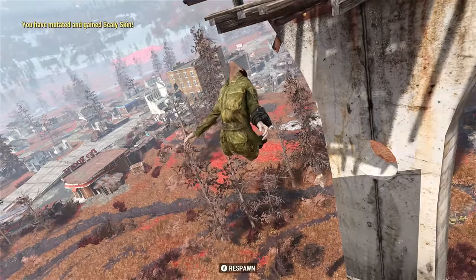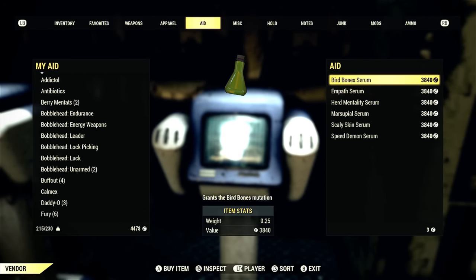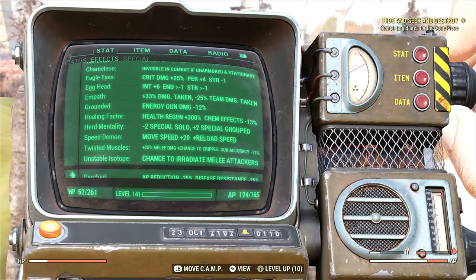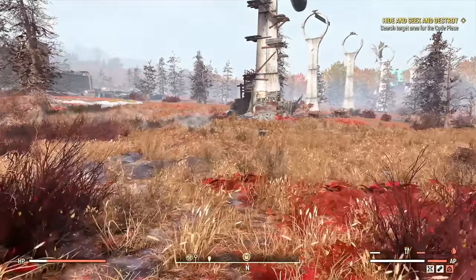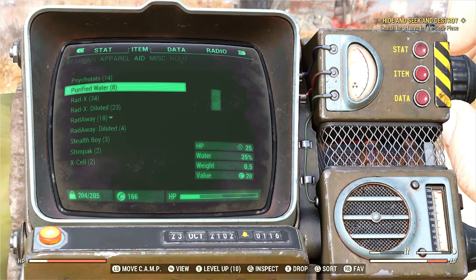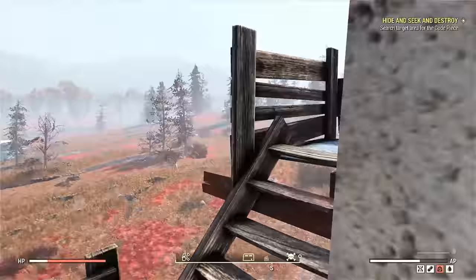I'm going to show you two ways to get mutations. The first is the natural way — as you can see, I have Bird Bones, which is why I floated to the ground slowly. We can get mutations naturally by going just north of Watoga to a place called Pylon V13. I have a bunch of mutations stacked already, and I'll be doing this method in the background — just watch what I'm doing and do it yourself.